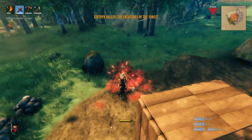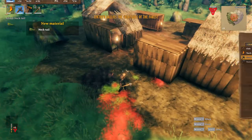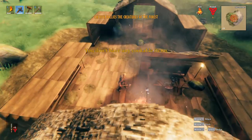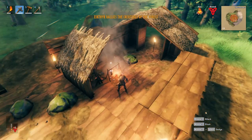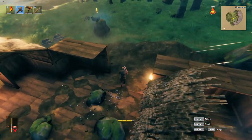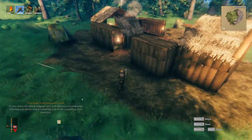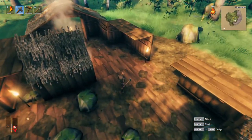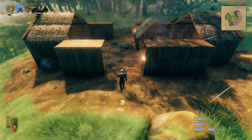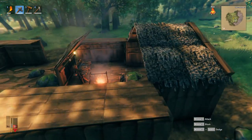Looks like we've got some kind of event going on. Eikthyr is rallying the creatures of the forest, so we've got to fight them. Our health is getting really, really bad. Let's get that fired up really fast. We've got to stay away from anything because our health is in danger. That was close — my life got really low there. We are going to have to go out there and deal with the deer boss, because we can't have that kind of stuff happening.